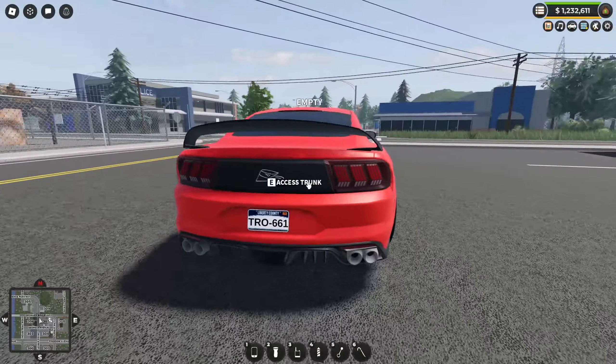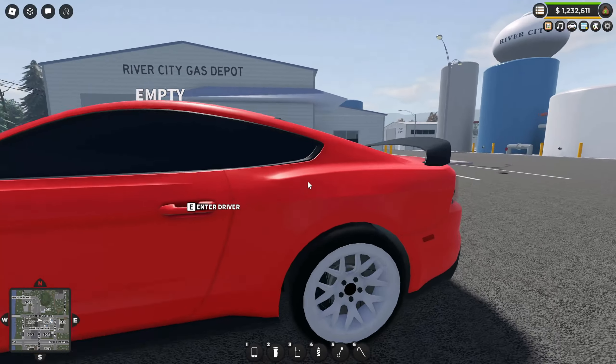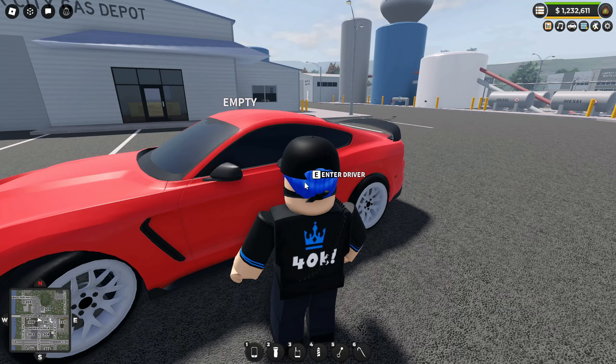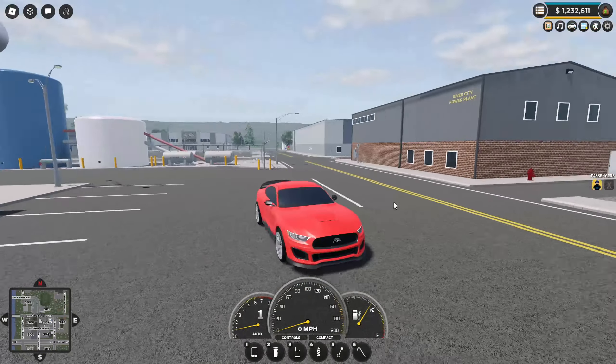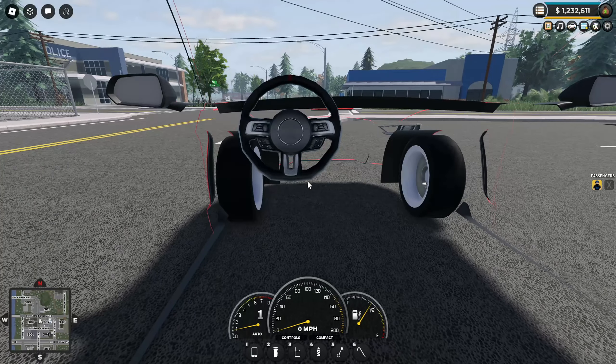If you look at the outside, nothing particularly looks different about it. But if we actually get inside of this Mustang here, it powers on. The real thing is when you go in first person — there is a steering wheel.